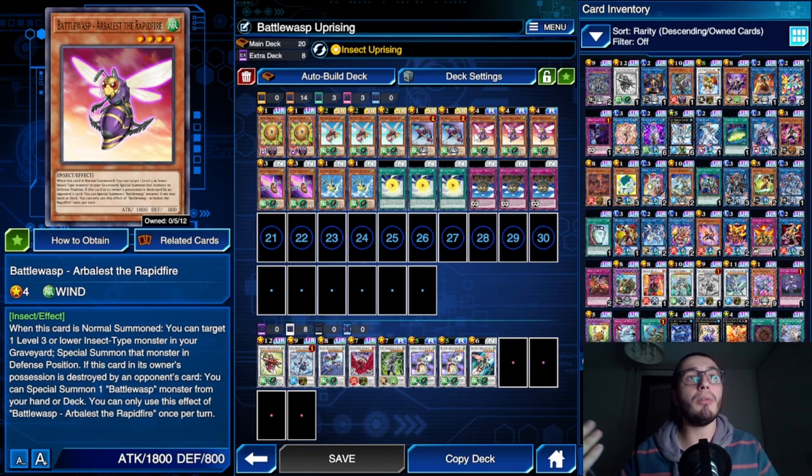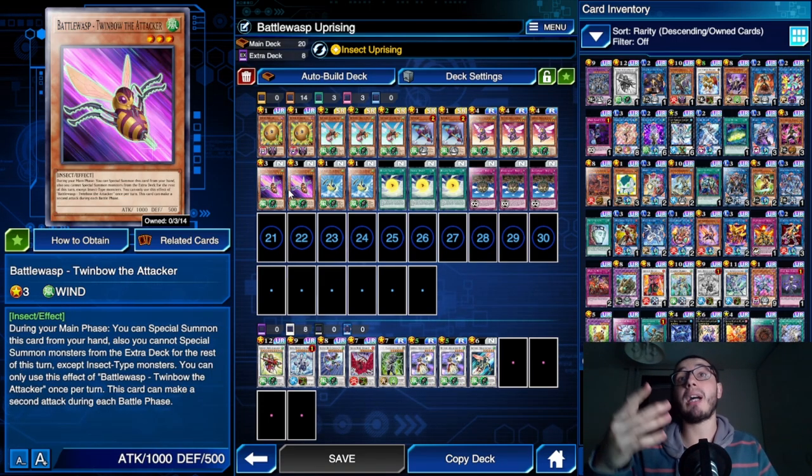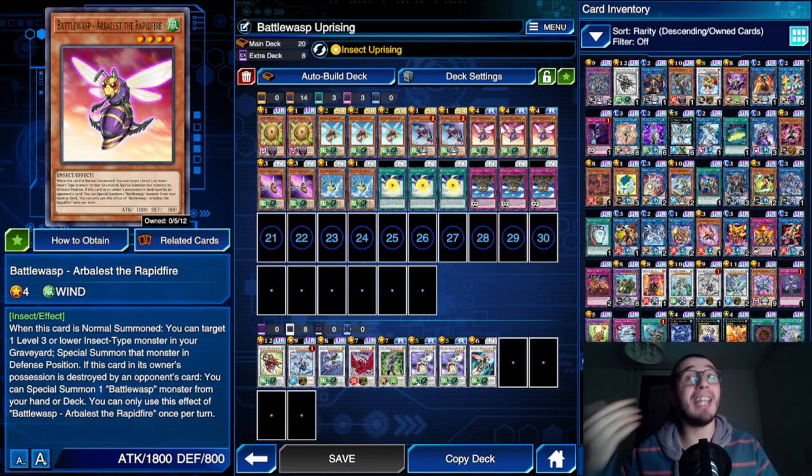The last Battle Wasp monster is one we already knew - Arbalest the Rapid Fire. Pretty nice, 1800 attack, level 4. When it's normal summoned you can target one level 3 or lower insect-type monster and special summon it - you can do this with Sting the Poison, triggering the search again. It also has a nice defense effect: if it's destroyed by battle or card effects, you can special summon a Battle Wasp monster from your hand or deck, especially useful when it's face-down.